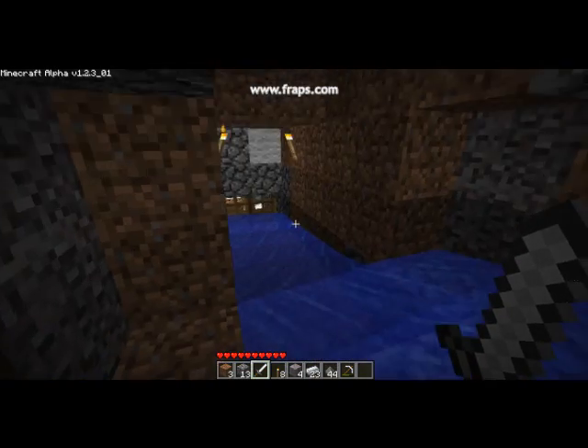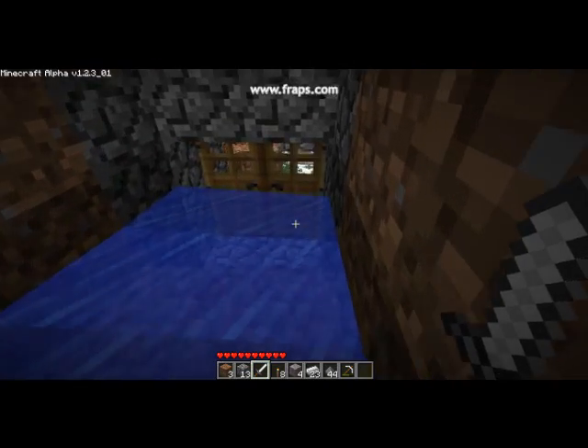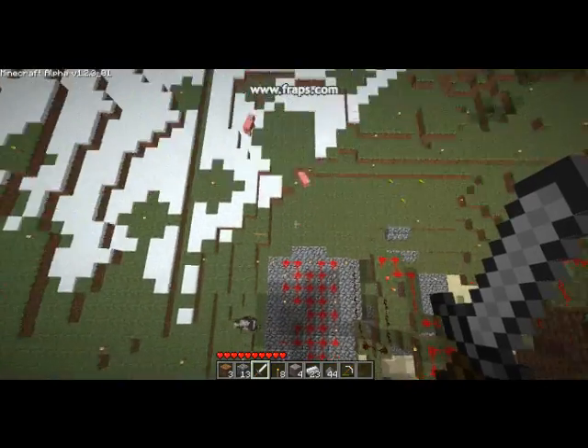You channel them towards two redstone activated doors. The mobs build up here, you flip the switch, they fall out — boom — and there you have it.